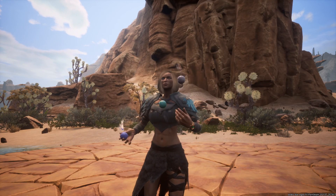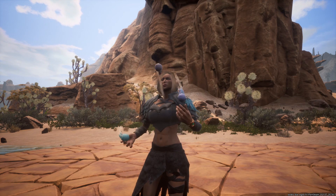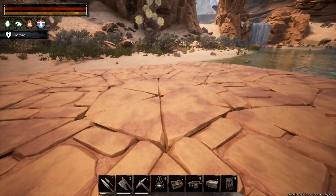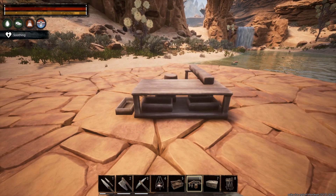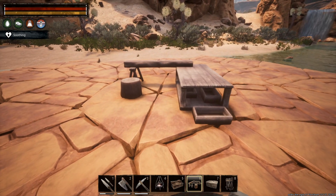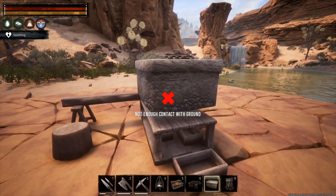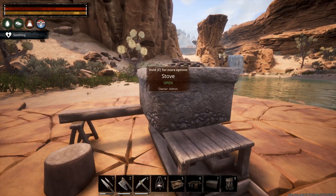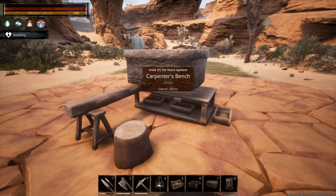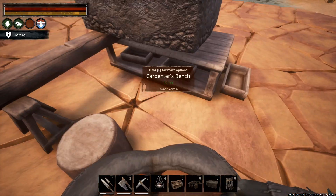The next tip is about space management. Often with a base, especially in PvP, you want to make it small, which means fitting a lot of crafting stations in a very small space. You can actually stack a lot of crafting stations, which is a really handy tip. Especially with the carpenter's table — you can often put things on top and they will sit on it. You can stack the stove on top of the carpenter's bench, which means you have a lot more space.